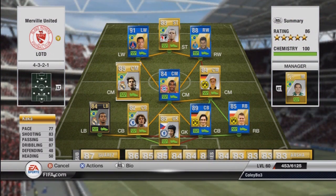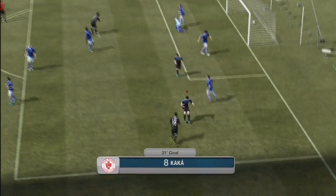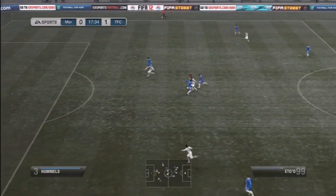Our first midfielder is Kaka. I absolutely love Kaka — he's a great centre midfielder, a great all-round playmaker, and just bosses it in the midfield. Definitely go pick him up if you are looking to build a Brazilian team or a Liga BVIA team. And you'll see there Luis Gustavo in centre mid.